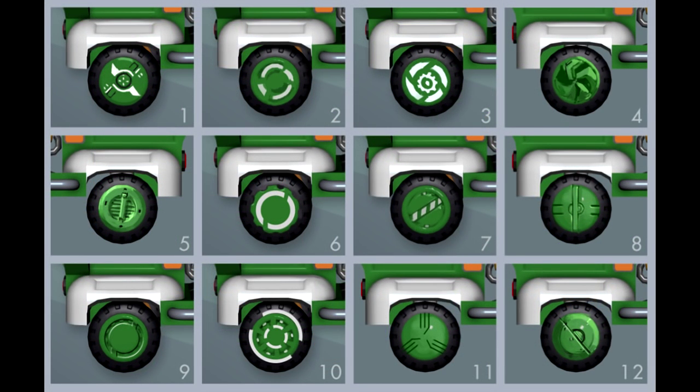They've also shown us 12 different wheel rim types, which suggests we may eventually be able to customize our wheels rather than every vehicle having the same one. Some of the rims feature two different color combinations — green and white, or dark and light green for example. One of them even looks like a spinner-style wheel, which is a fun touch. Having 12 different rim options is going to be really cool.